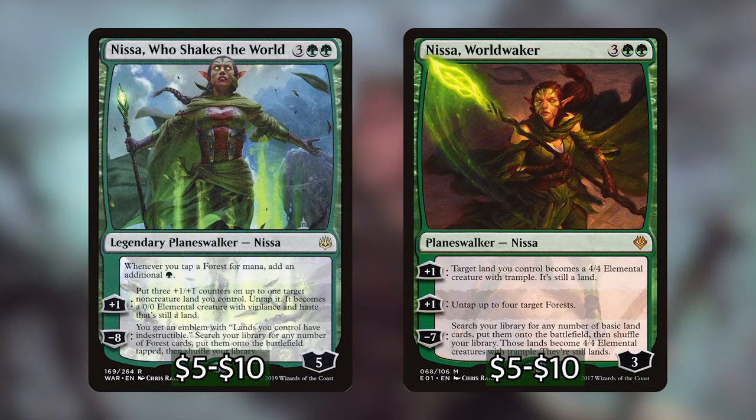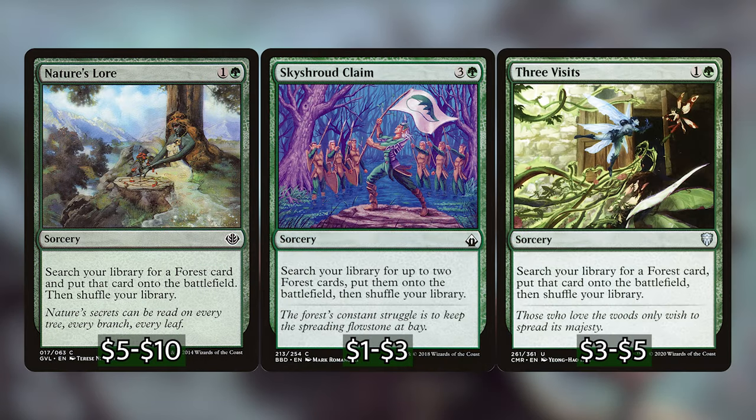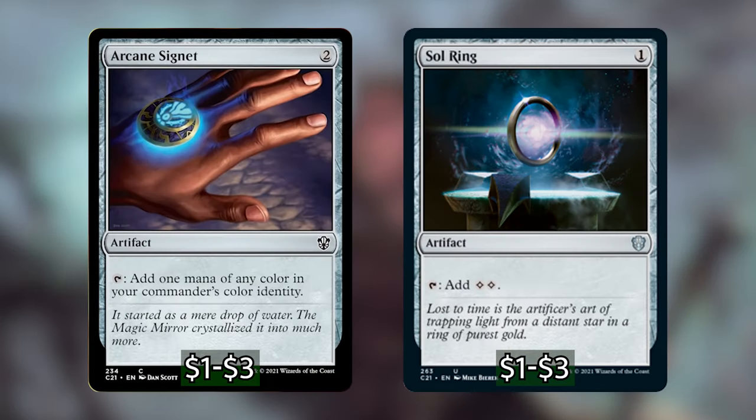We also have two planeswalkers: Nissa, Who Shakes the World, which doubles all of our Forest mana for some explosive turns, and Nissa, Worldwaker, which untaps up to four Forests, almost replacing itself when it enters. For instant and sorcery ramp we have Cultivate, Harrow, Rampant Growth, Nature's Lore, Skyshroud Claim, and Three Visits — four out of six of these bring a land in untapped, which is important for accelerating our game. We also have artifact ramp with Arcane Signet and Sol Ring.